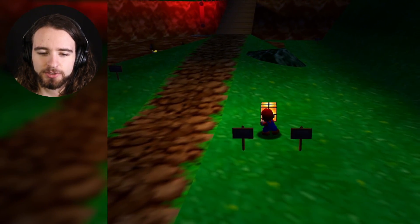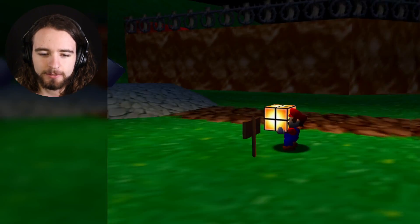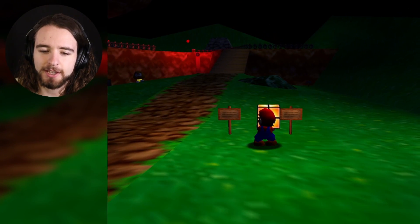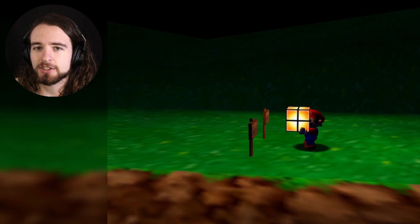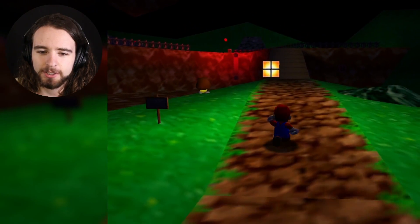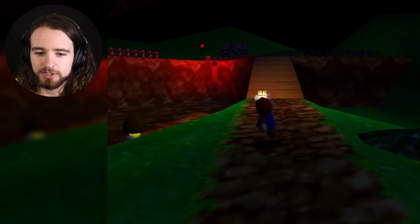If I grab this box right here and then walk in front of these signs, you'll see that since we're in front of the signs, the light can actually hit the fronts of the signs. Of course, if we throw this lantern, you'll see the light just moving.